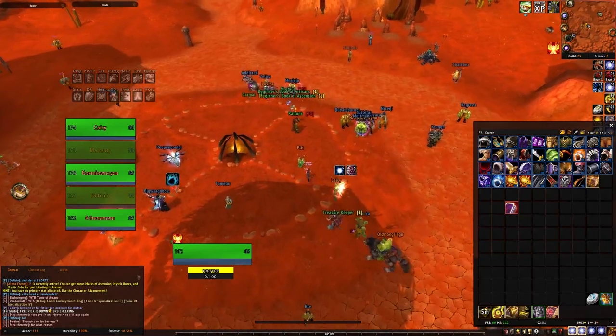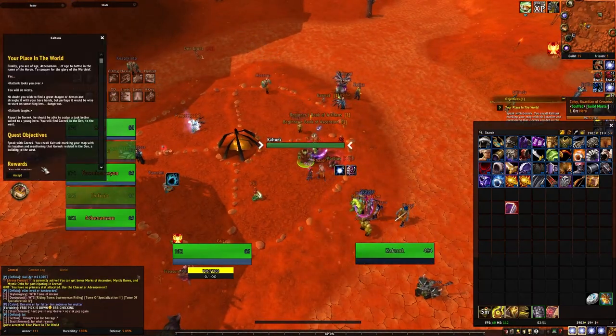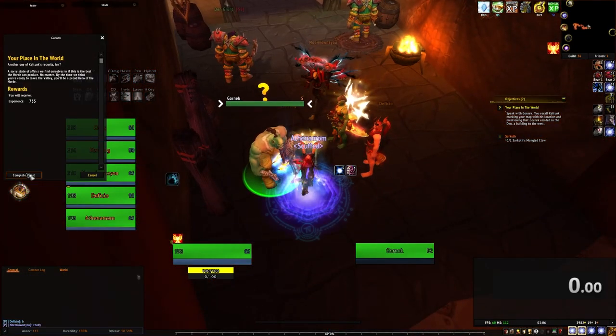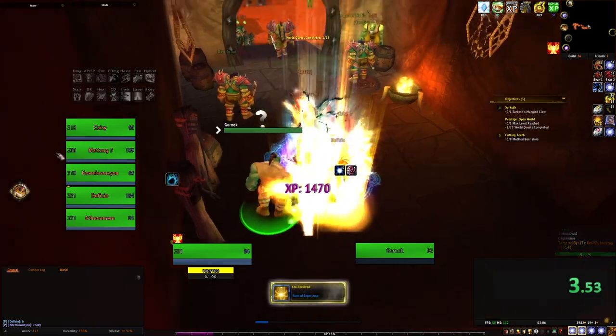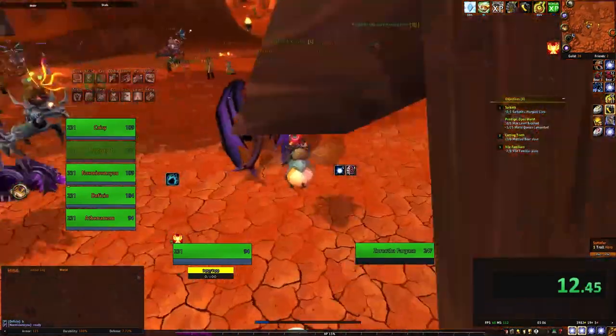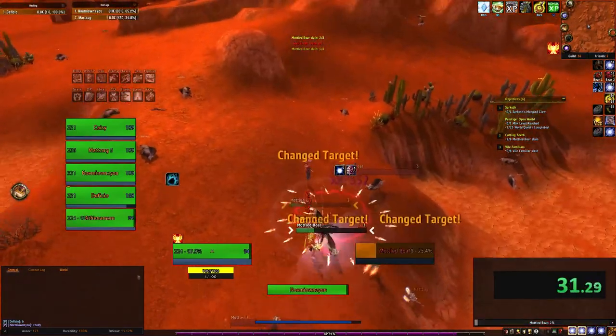For Horde players, you'll want to start in the Valley of Trials. Speak to Kaltunk, picking up Your Place in the World. Head over to Gornik — this is where you'll want to pop your aura or pot of EXP, passing in the quest. Pick up Cutting Teeth, but before heading to the quest, on your right you'll want to speak to Fargaze, picking up the quest Vile Familiar. Now head towards the Vile Familiar quest, killing your eight boars on the way.